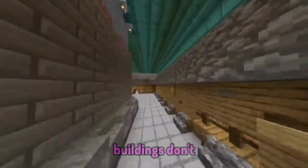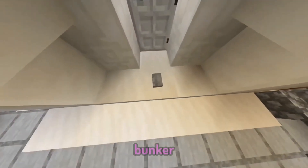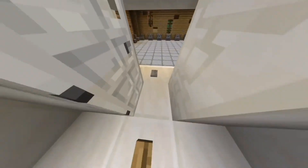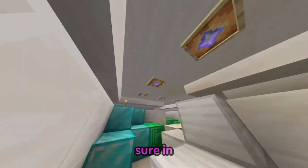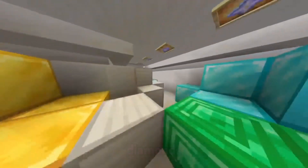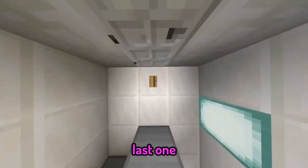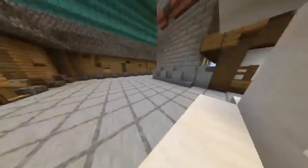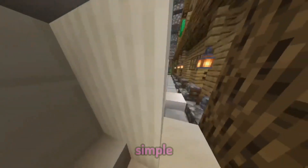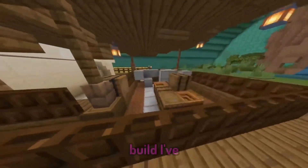The buildings don't have windows because if you're inside a big aircraft bunker, why would you need windows? Here we're going to the treasury — lots of treasure in it. You've got valuables: diamonds, emeralds, gold. Simple build. It's not the best build I've ever made, but you can see the design I went with there.